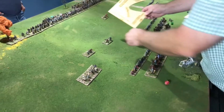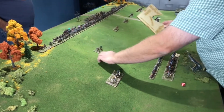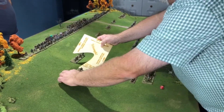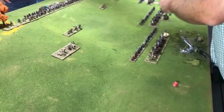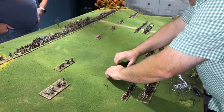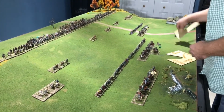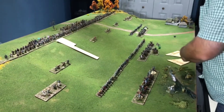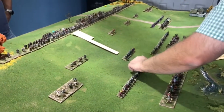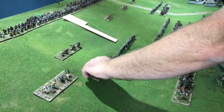With one command point, Brian moves the skirmishers up the hill. On another flank, he moves stands for two command points, then group-moves them for three. There's a humorous aside about needing to be over six feet tall to reach across the table to play the Normans at conventions. Brian uses his last command point for a march move, double-moving the heavy foot line with elite foot in the center.